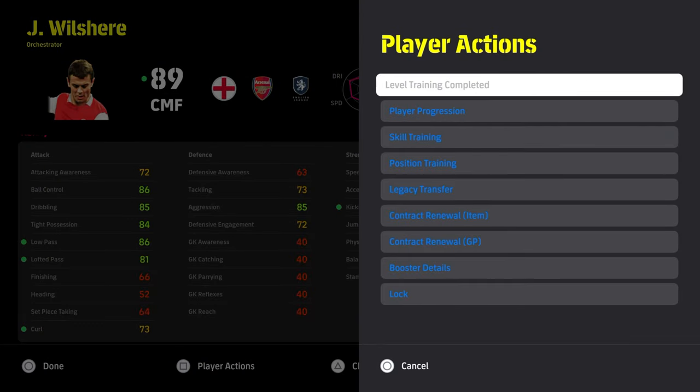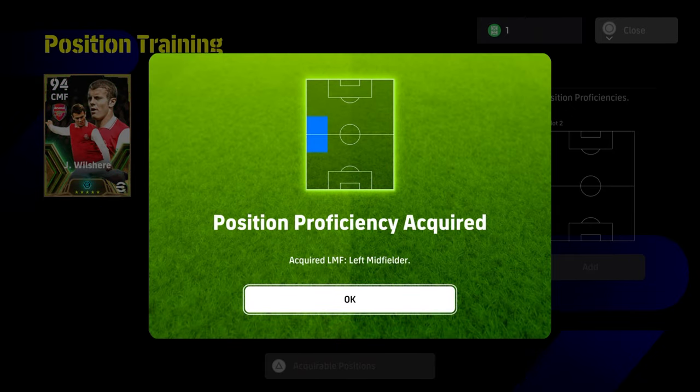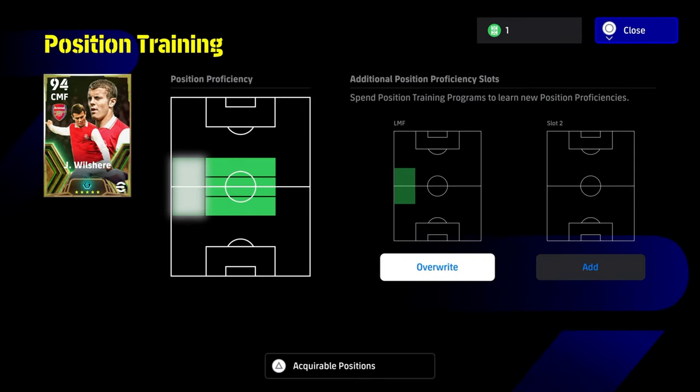This is what he starts off at — this is where you get him from. We're going to show you his training guide, but first we're going to show you his position training. I actually wanted to make him a left midfielder, just to be able to cut in off the left flank into a midfield position. We had two position trainers and got the position proficiency acquired as left midfielder, so we went for the left one again — and luckily enough we did actually get it.